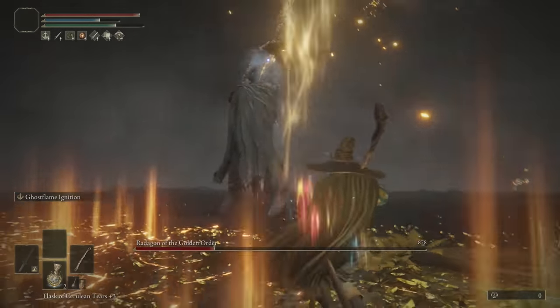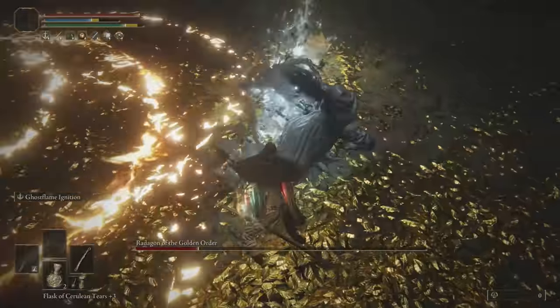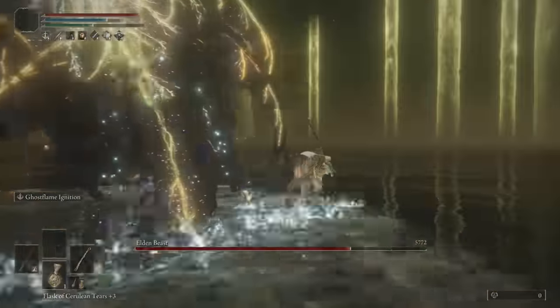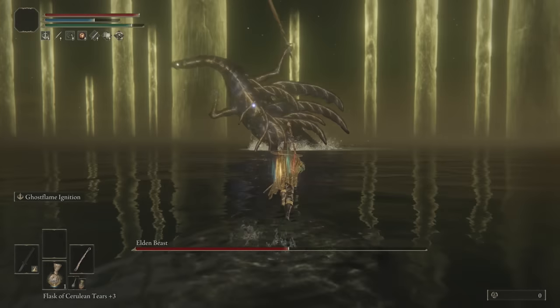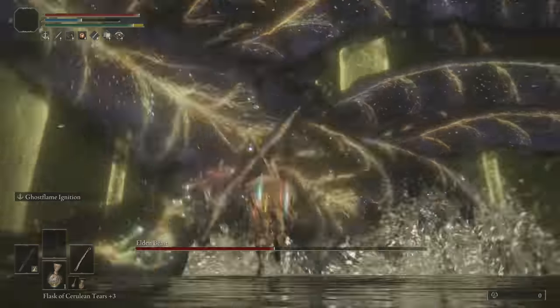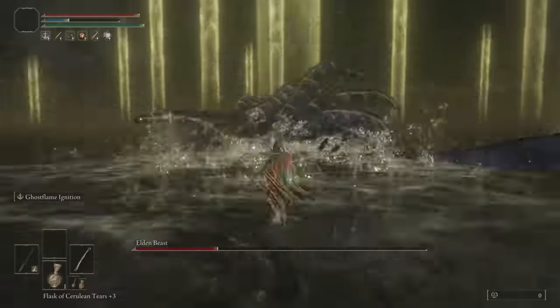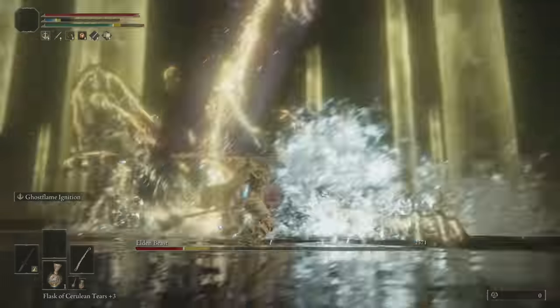Now, the Elden Beast — I honestly have no idea what happened, but I had the best RNG with this fight. Maybe I did so much damage that his AI bugged, because he did no rings, no Elden Stars, nothing. He just kept on trying to melee me, which of course I left trails everywhere, killing him the fastest I've ever done. I was very shocked, but very pleased with the outcome.